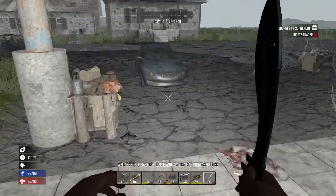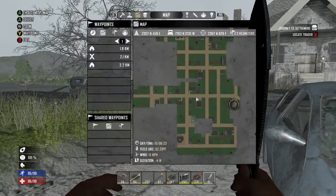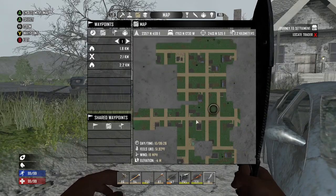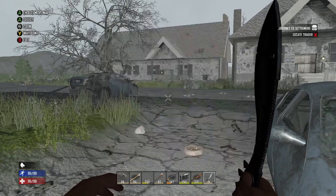Alright, I got my Wellness up to 99, thank God. I think you can see these on the map — normally you can. There's one right here behind us, and there's another one maybe over there. Let's go to the one that's behind us over here.